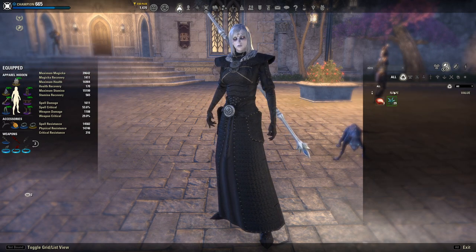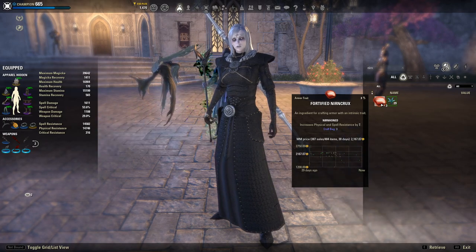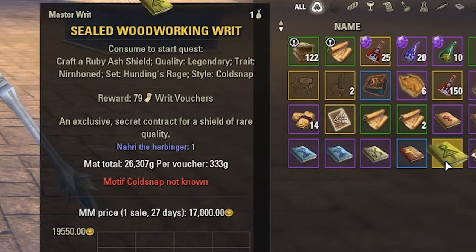For professions like blacksmithing, woodworking, clothing, and jewelry crafting, these writs will have specific items you need, the style you need to craft that item in, the trait the item needs to be, and the set. This is why researching traits is so important — at higher-end writs you may need to craft sets requiring eight or seven traits. For example, for this shield we need to make a Ruby Ash Shield with legendary quality, with the Nirn Horn trait, in the Cold Snap motif style, at the Hunting's Rage set table. My add-on says I don't have the Cold Snap motif, so I'll need to get that before I can craft this. This one will give me 79 vouchers.